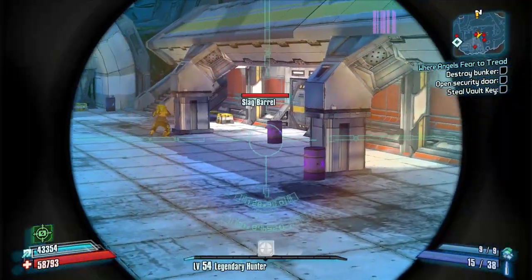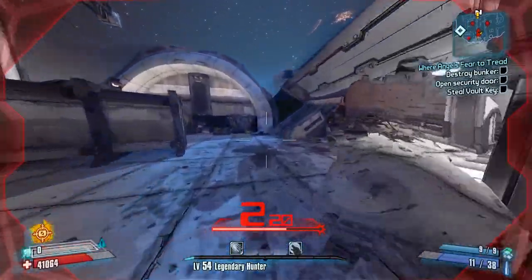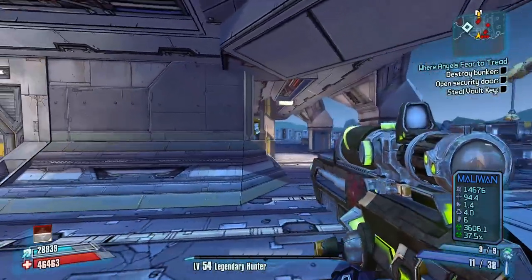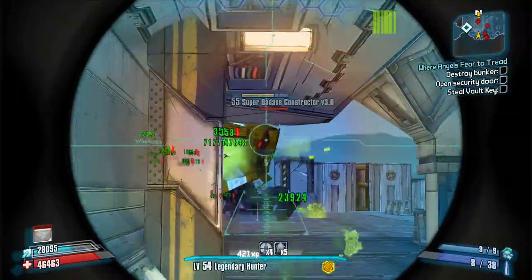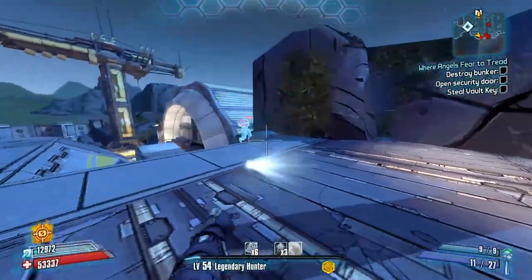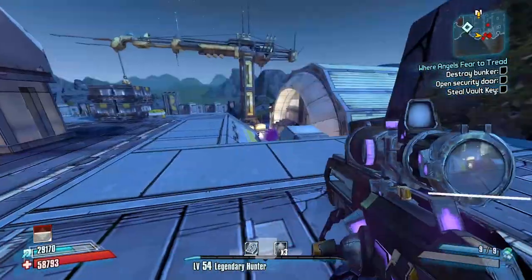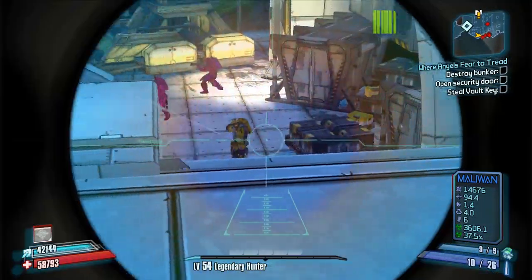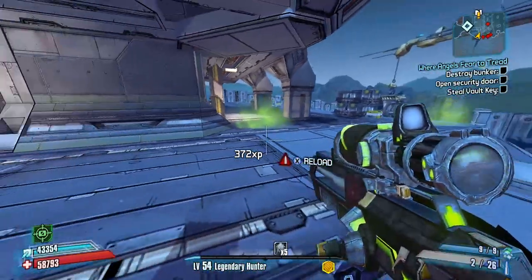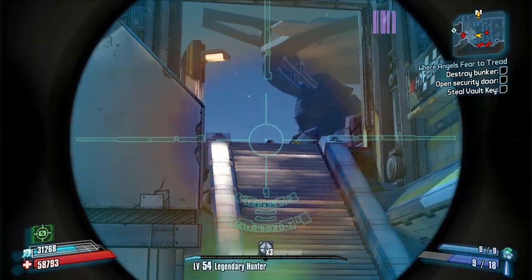The rest of this stuff we kind of want to run away from. Unfortunately some of these barrels could potentially be a problem for us — luckily I had Deception ready and was able to get up here, so that worked out. Let's kill this big dude with our cool corrosive Pimpernel — didn't quite kill him but it probably got close enough. Blow up that barrel and we'll kill some of these dudes. There should be some dudes up ahead or at least coming down these stairs before too long.